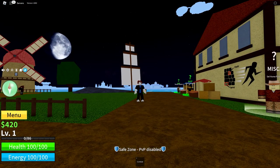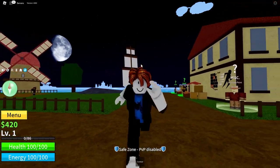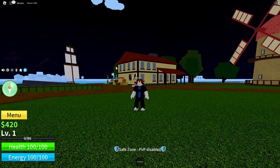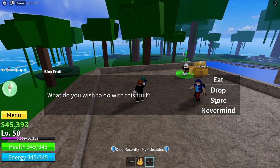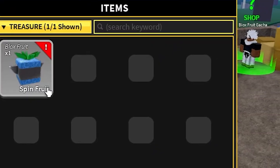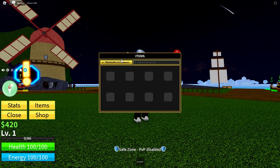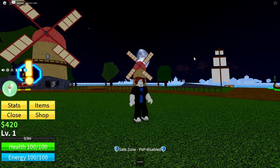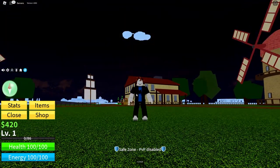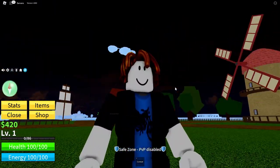Some other things to do: store your fruit as soon as you get them, so that if you die, they don't get lost forever. Look out for Legendary and Mythical Fruit — these are really rare. You can tell how rare they are by looking at their rarity while stored: go to Menu, then Items, click on All and go to Treasure, and it will show you what fruit you have. Saving fruit, especially expensive fruit, can help you trade for better ones later on when you unlock trading in the second and third sea.